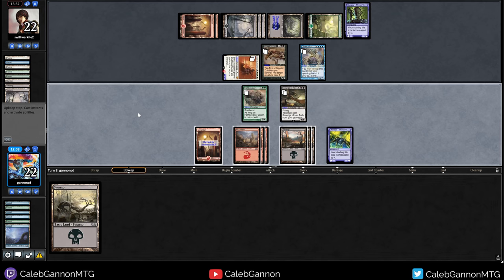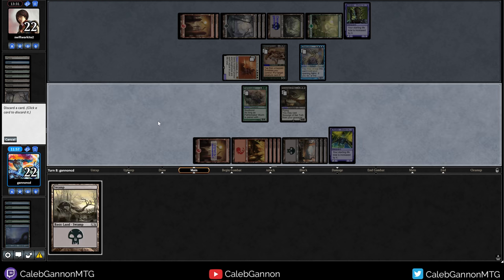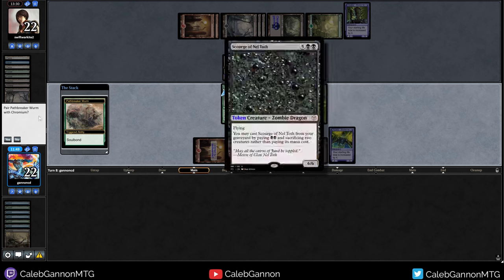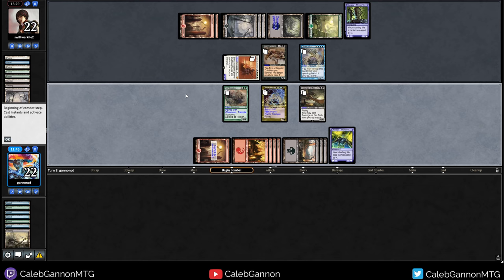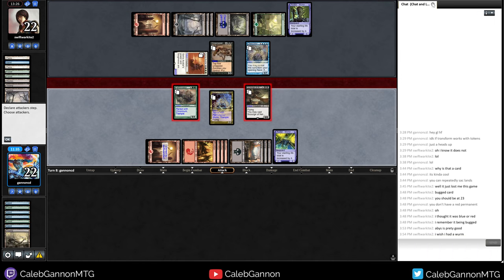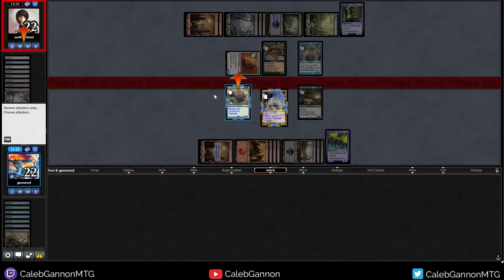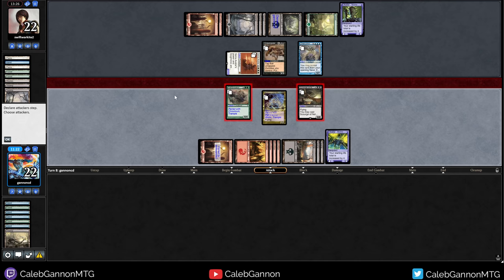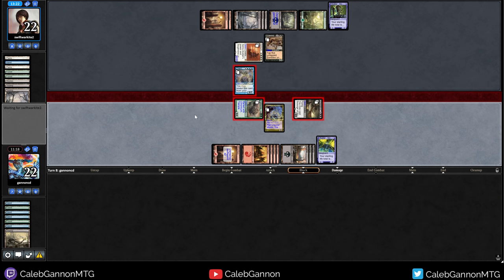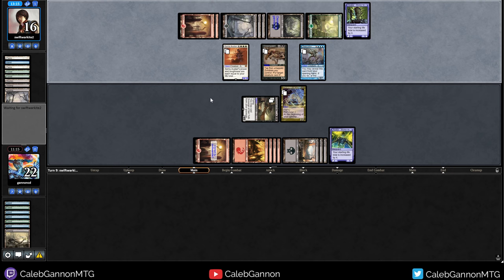I need like a death touch creature or something. Go mountain, make an eight drop. Give me the goods. Oh no. Well Chromium is at least something to sacrifice. This is just going to die right, so I might as well soul bond. They have a five-seven, so I guess I can attack with both. This forces them to take damage. So I swing like this — they can either just block here and take six, or they can double block the worm. I have Chromium back to block. Wait, the worm was a six-four — for some reason I thought the worm could survive the Chancellor. That was bad.